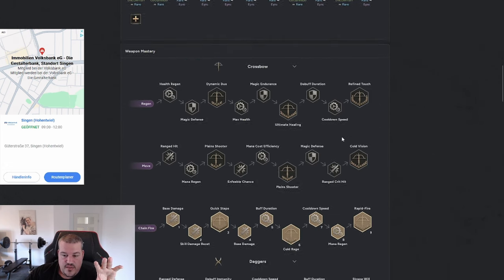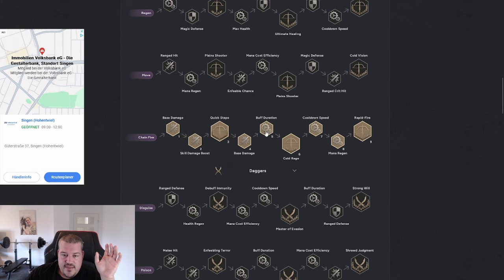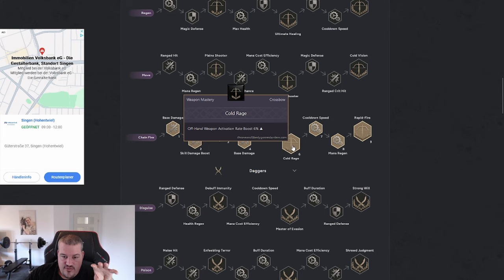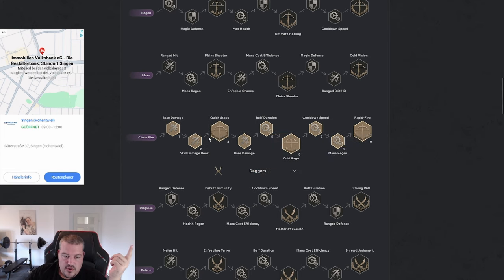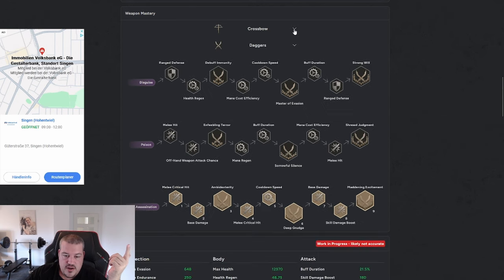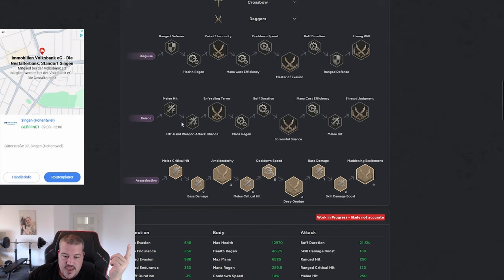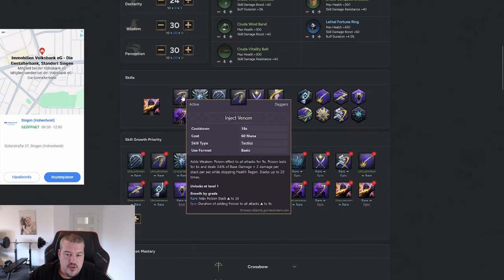Regarding weapon masteries in the leveling process: leveling up weapons takes a really long time, so look for things like offhand weapon activation rate for that additional hit and attack speed. For the Crossbow while leveling, put all points into Chain Fire. For the Dagger while leveling, put all points into Assassination to also get attack speed and offhand weapon activation rate.